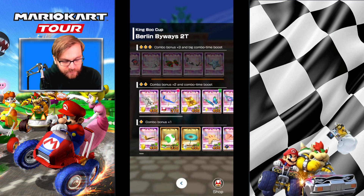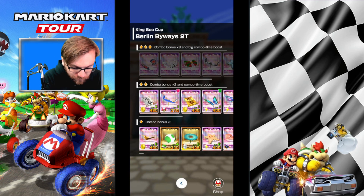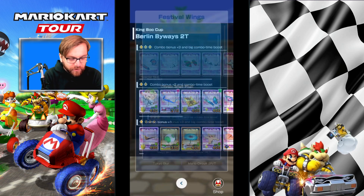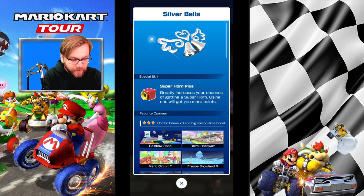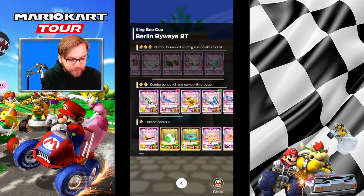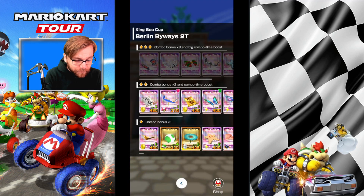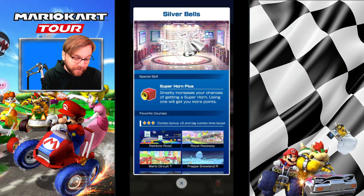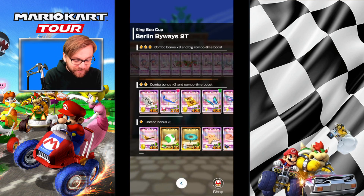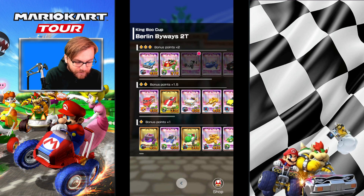We have five high-end gliders, which is the reason why I have no high-end glider — none of these are available, even in week two. We've got Festival Wings with green shell plus, Silver Bells with sound horn lightning plus — these are awful. Blooper Plus with blue wingtip — I'd favor the blooper because you get frenzy on that for big points. Green shell and super horn are really terrible options. I've been going in with my level five New Year's Kite as my best option.